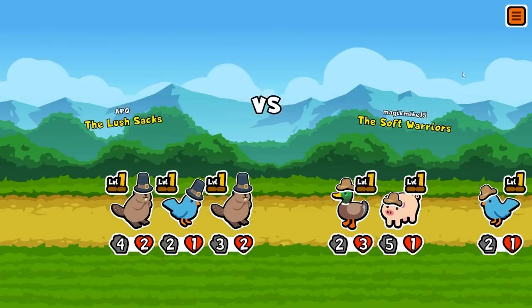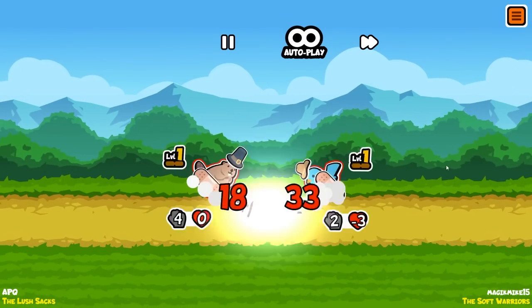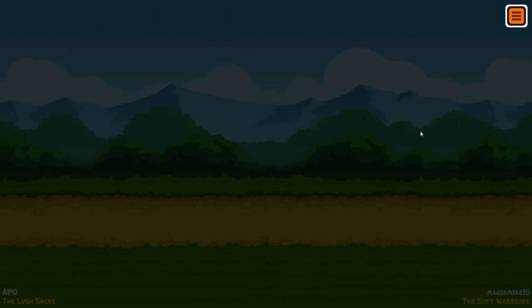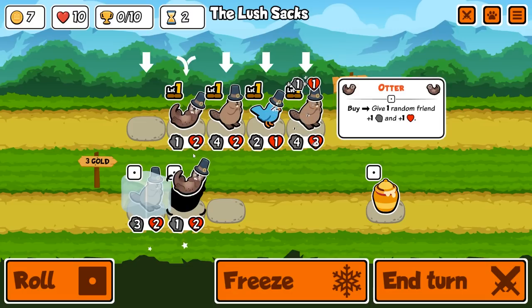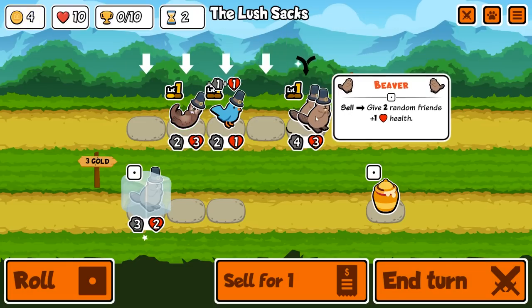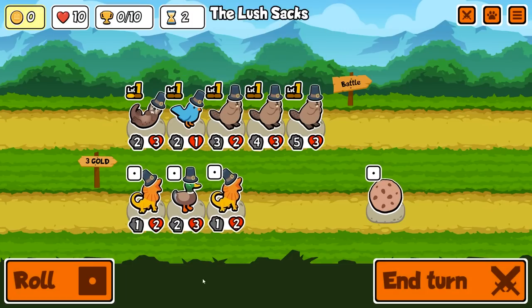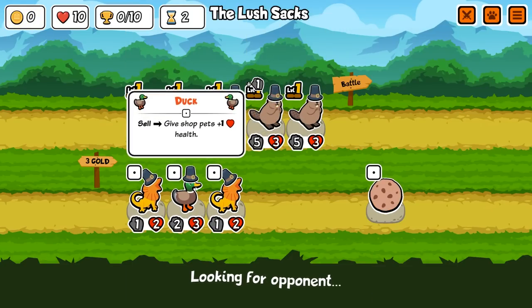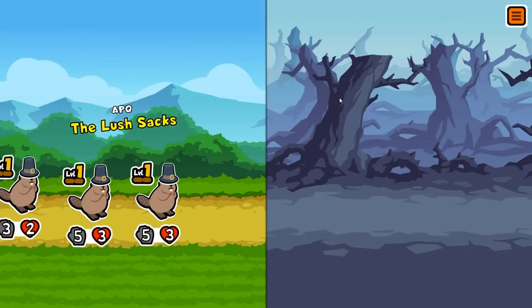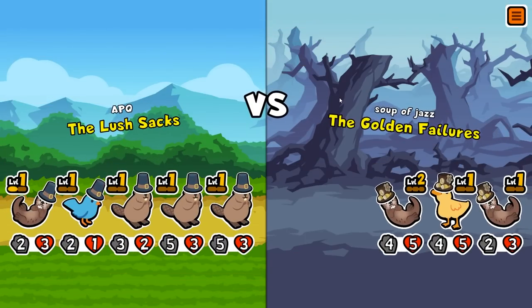The soft warriors — okay, nice. This is a draw but it's okay, we'll take it. Otters — let's buy both. Buff both beavers. This guy is now the biggest frontline. I'm gonna buy this beaver to add it to the collection. I'm gonna avoid the duck. Maybe just buy items instead if you have the chance — we do need to merge the beavers.